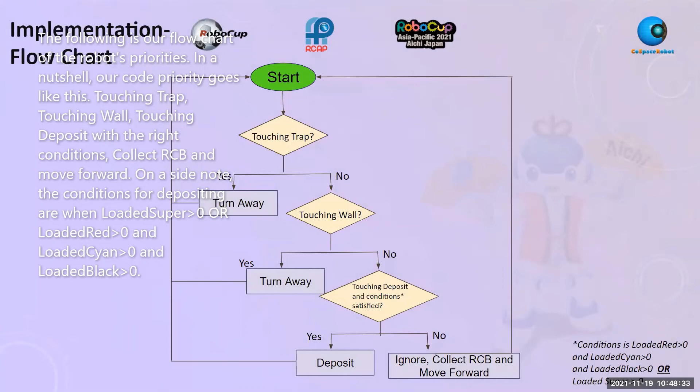The following is our flowchart of the robot's priorities. In a nutshell, the code priority goes like this: touching trap, touching wall, touching deposit with the right conditions, collect RCB, and move forward. The conditions for depositing are when loaded super is greater than zero, or all of loaded red, loaded cyan, and loaded black are greater than zero.